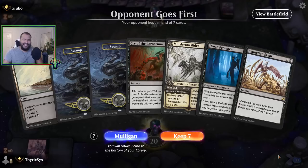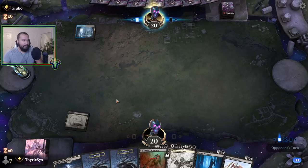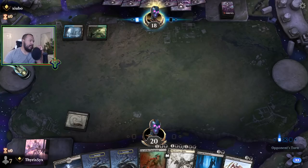No companion — blue/black though could be an issue. Things like Blight Mamba I think are good infect options to have. My opponent is on Sultai — they're back down to five.